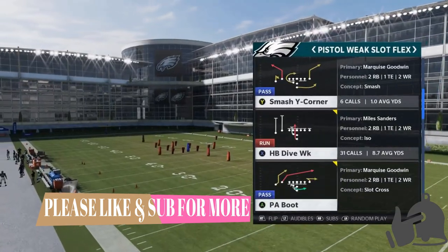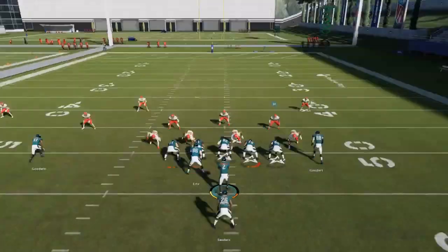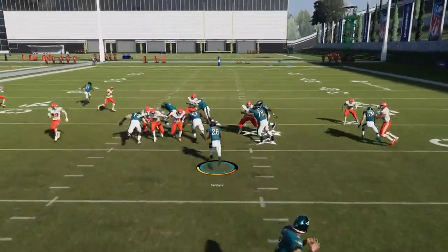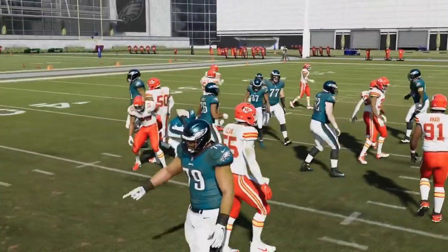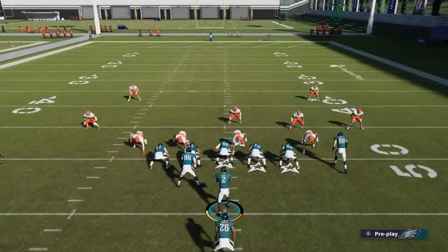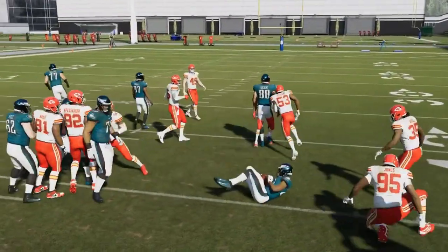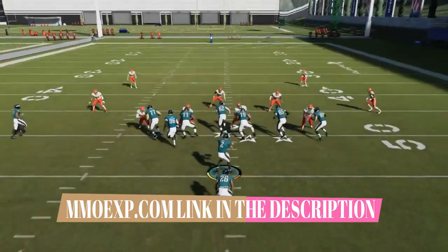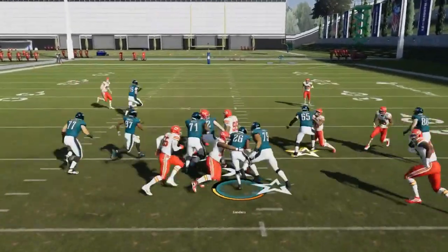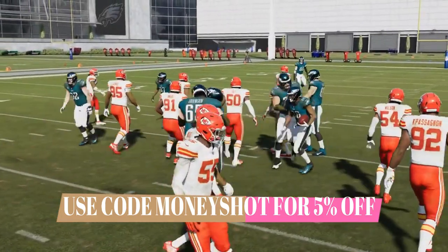Next up out of the pistol weak slot flex we have the halfback dive. This play is kind of like the default play — if you see good spacing it's a good 5 to 10 yard run. It's not explosive, but it's important to have in your formation. You can flip the play and it's just as effective. The blocking in this formation works out really well. I find this is a really consistent run just to keep your opponent honest, and it's definitely something you want in your audibles.